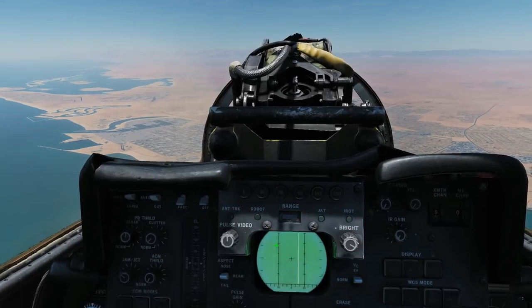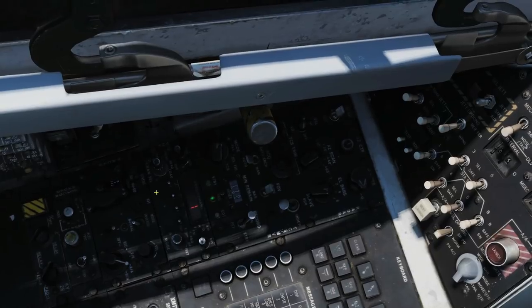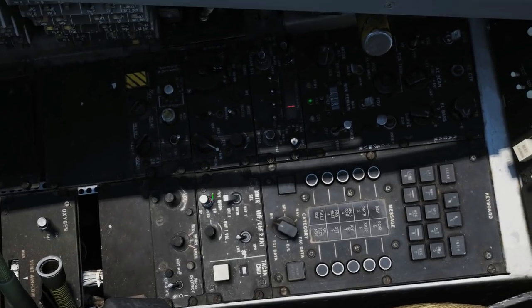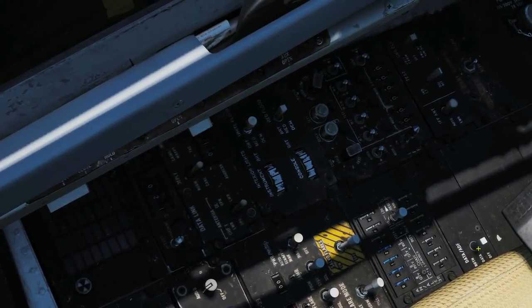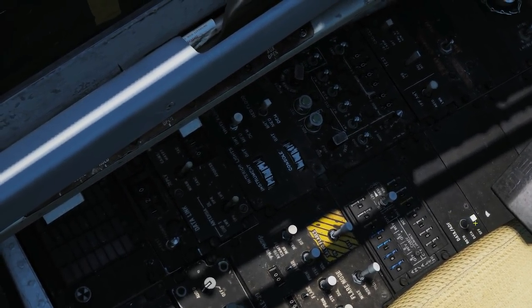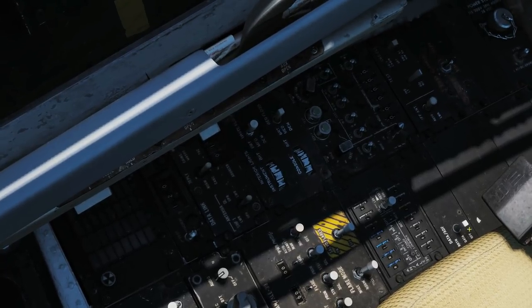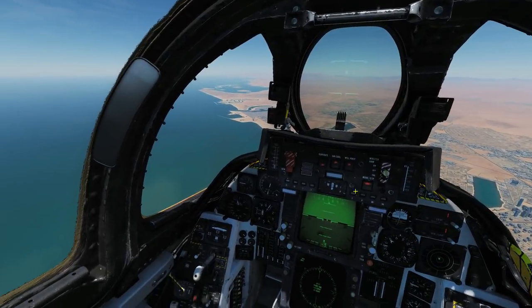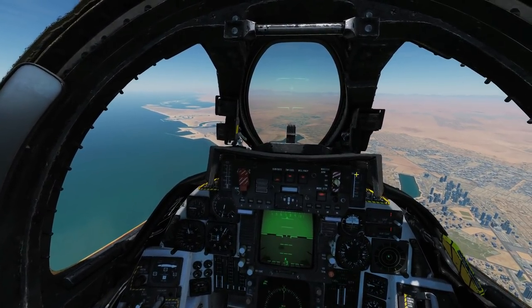Jumping into the RIO slot in the back — this is where the actual ADF programming is done. We've got the ARC-182 here, and that's how we program in the frequencies. There's also a master radio selector and a small switch that determines what information is shown on the pilot's HSD and ECMD — it's not currently implemented, but the manual says for ADF to work on those systems, it needs to be set to 'both.' Also note this system takes five minutes to warm up from cold start, but we have a hot-started plane so we don't need to worry about that.